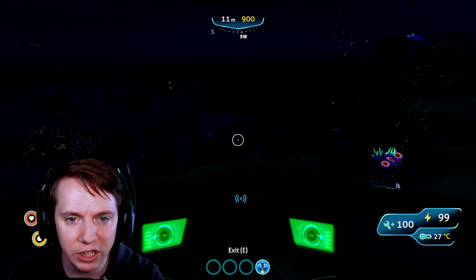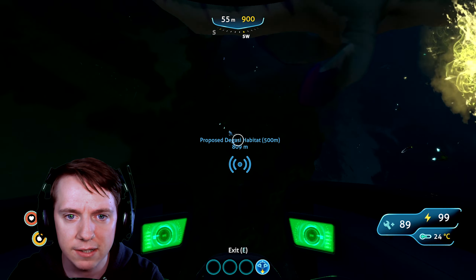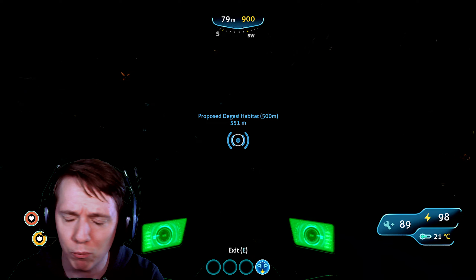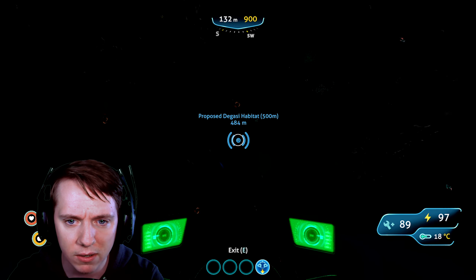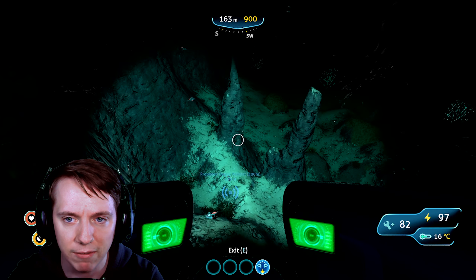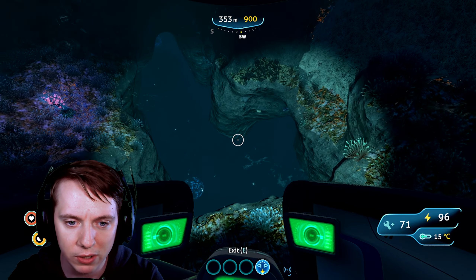So the next thing on the agenda is to go back to the Degasi habitat over here. There were a couple scannables that we missed inside the habitat, you guys said. Another thing I was thinking about making — I'm honestly super surprised we have waited this long to even think about it. I think it's like an aquarium-type deal. I forget what it's called, but you can hatch eggs in it and they'll become passive towards you. I also want to make another prawn suit now that we have the blueprint for mining ore.